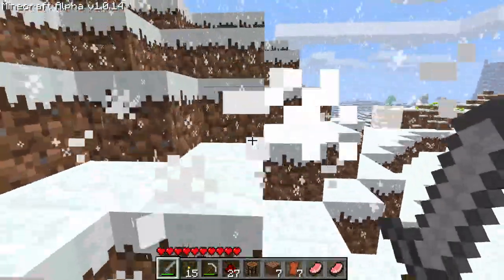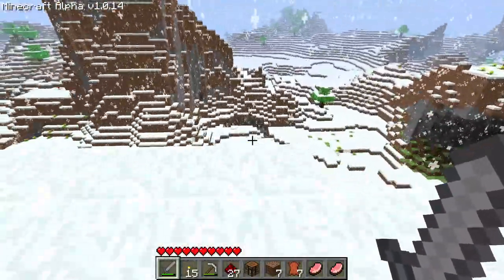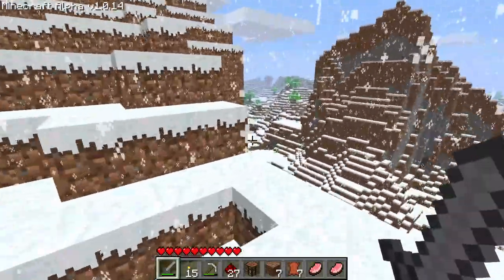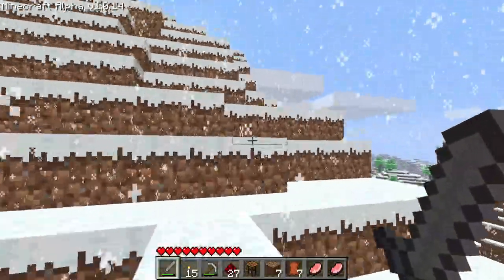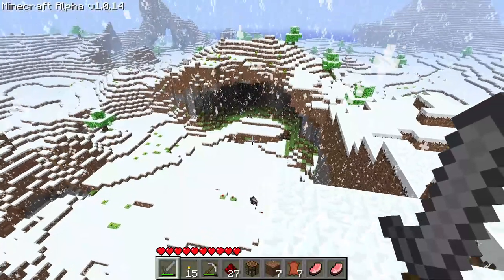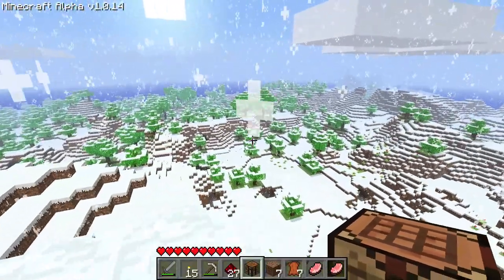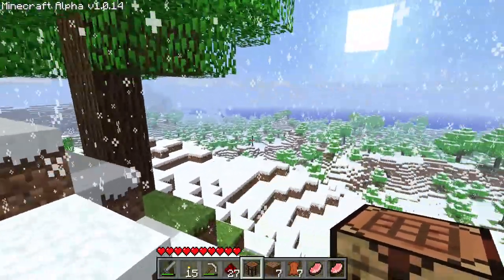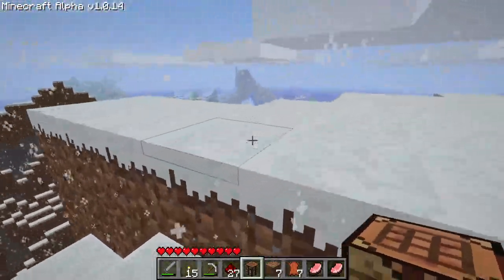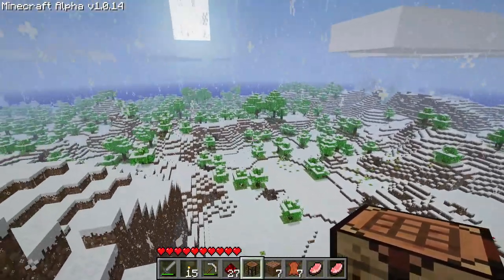I love how the new Minecraft mechanics are still present here, like I'm waiting for sword cooldown but there's no sword cooldown. We should probably find a place for a house - this looks like a promising area but I don't want infinite snow. The night is coming and we have a big freeze right here.